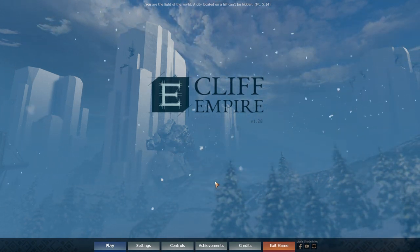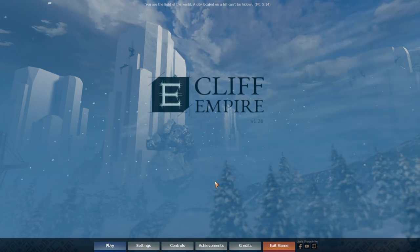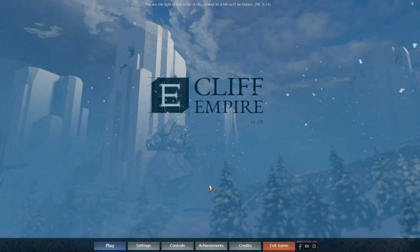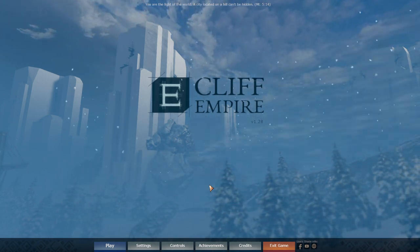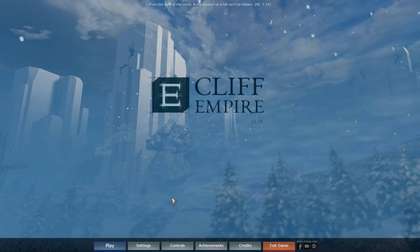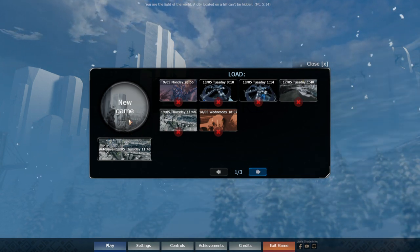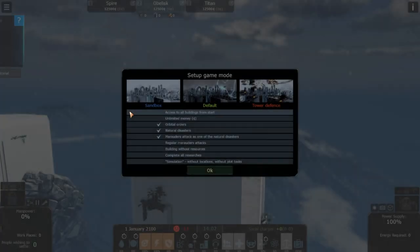Hello guys, what's up, welcome back — Smalltooth here. Let's talk about Cliff Empire with another update, version 1.2.8. There is a very cool feature that developers have added in this update: you will now be able to select which kind of cliffs you want to start with at the beginning of the game. This is a very interesting feature making the gameplay even more fun.